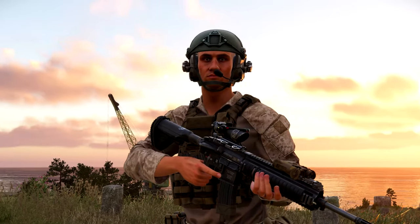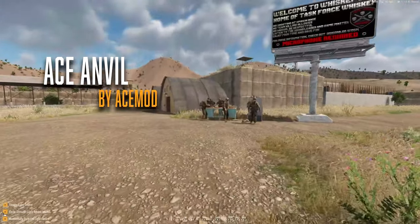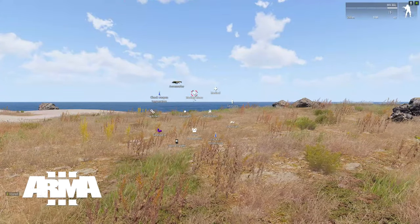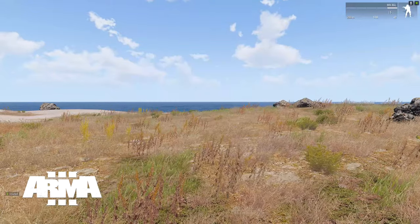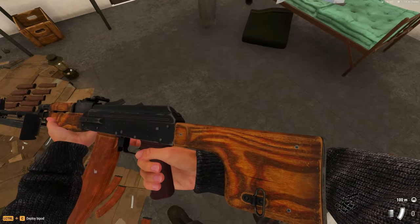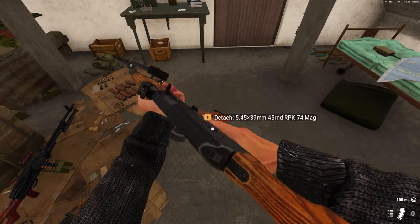Now let's get straight into the first mod, which is Ace Anvil by Acemod. Acemod should be known to everyone who played Armory. In Armory it's one of the most essential mods for MilSim servers, as it adds a ton of systems to bring more realism to the core gameplay experience. In Armory Forger, the Ace team intends to do exactly the same with Ace Anvil, and we are introduced to the following mods and systems.